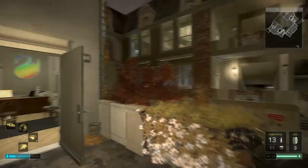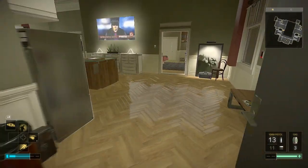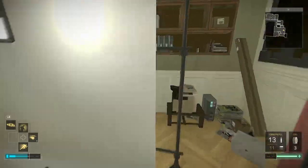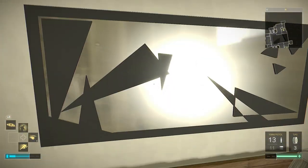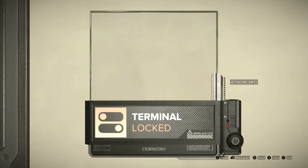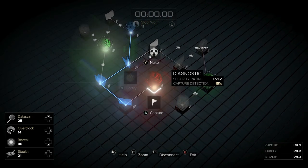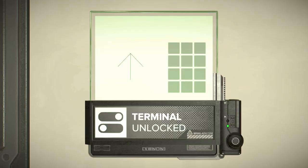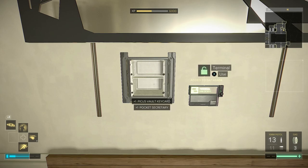Now we're going to go to Libu's apartments for keycard number two — the Pika's keycard. Go up to apartment 94 on the first floor. Don't miss the little room in the back; it's got a computer and some other goodies. In the bedroom there's a picture — move it and you'll find a safe behind it. Hack that, and in there is keycard number two: the Pika's vault keycard.